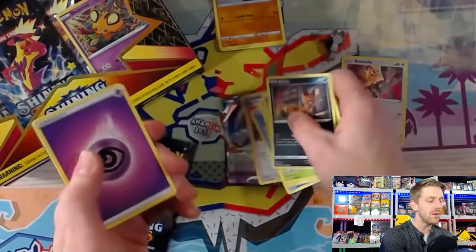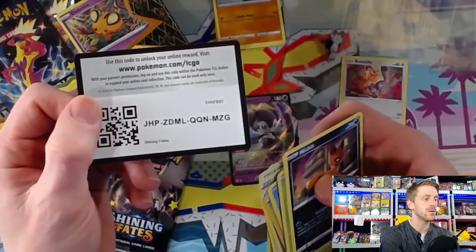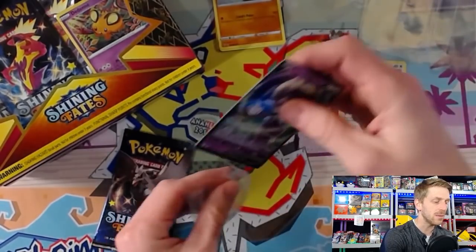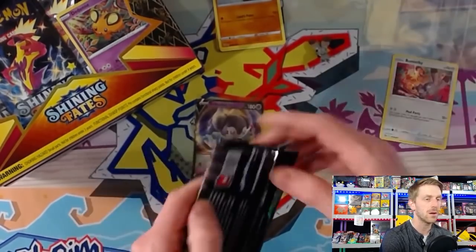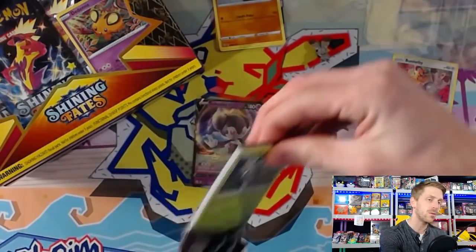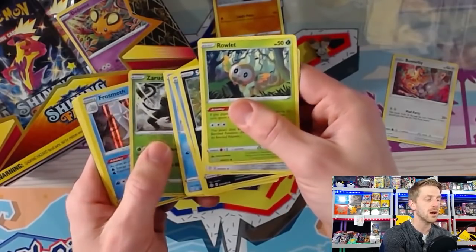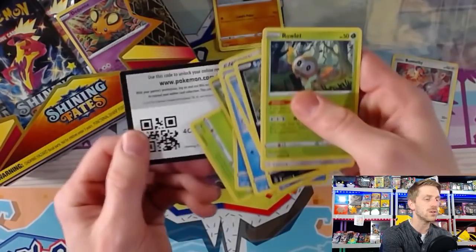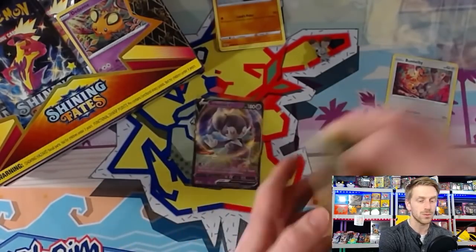We're starting out with an Indeedy V which is pretty cool, a gym trainer reverse holo, and an Eldegoss — nothing else. It does seem that pull rates in this set are pretty good from what I've seen. People opening a lot of elite trainer boxes seem to be getting a lot of hits — you might get four or five hits in an elite trainer box. But we are only one for three here and that one is just an Indeedy V, which isn't the best card you want to pull out of the set unfortunately.